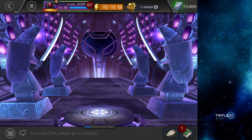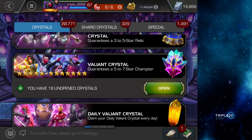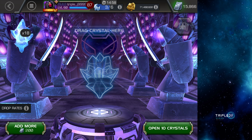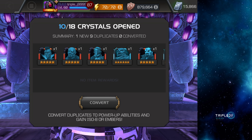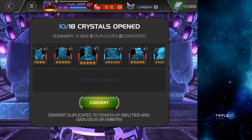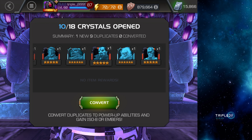Next up let's open these Valiant crystals. I got 18 — I think I got these from raid — so let's just pop these. Let's see if we get any seven stars. We got one new one. Is it a seven-star or is it going to be a five-star I don't have?